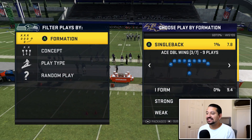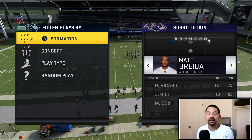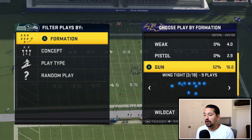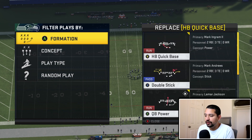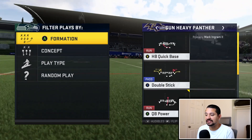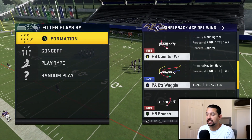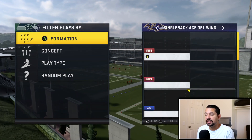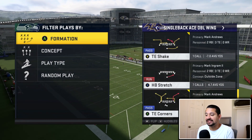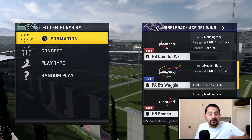The play we're going to look at is this Ace Double Wing. You can try to get somebody faster — I'm going to put Matt Breida at halfback because he's 95 speed. I'll keep Lamar Jackson in for now, and you can audible to Gun Heavy Panther. The QB blast is money. We have the mesh sit, which is also money, and then last but not least, this tight end spot. The play we're mostly going to cover is this PA Counter Waggle. There's a lot we can do with this, and the tight end shake and tight end corner route are also really good. This formation is actually really glitchy, but I want to show you some cover three bombs out of it.